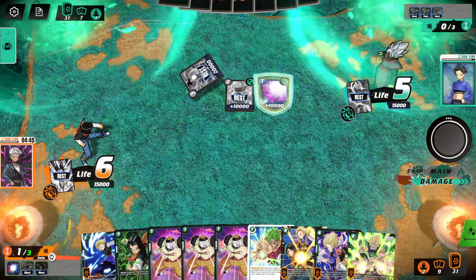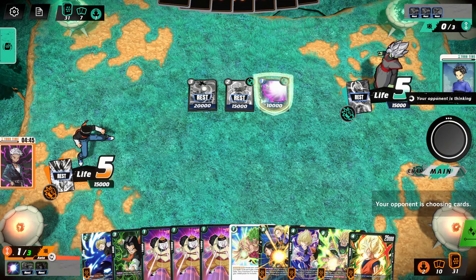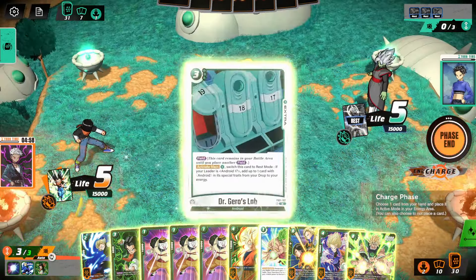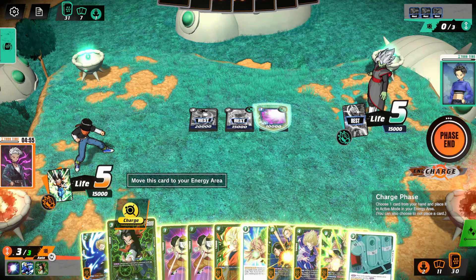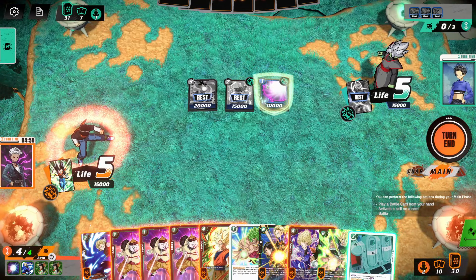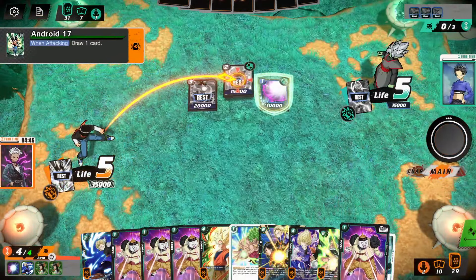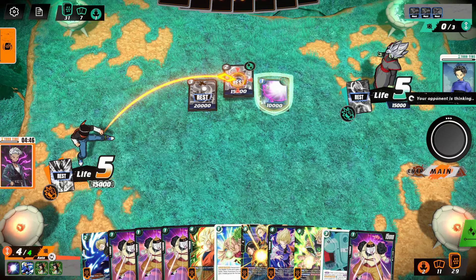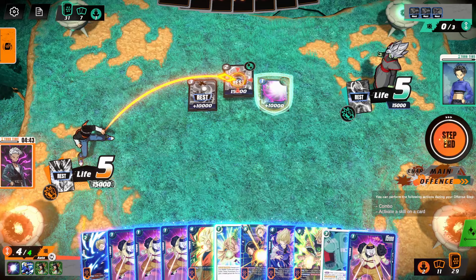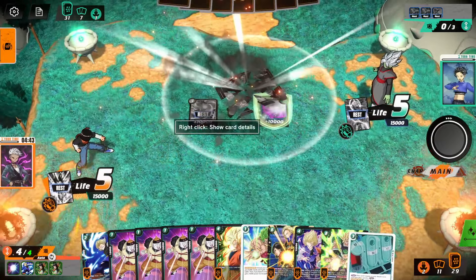Now we're at five energy. This is looking pretty good. We'll charge this and swing this guy to try to get him off the board. I wonder if he blocks for this... no block. So we might just go through. That's nice.